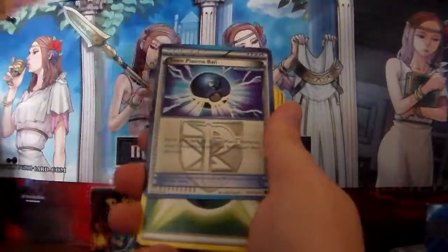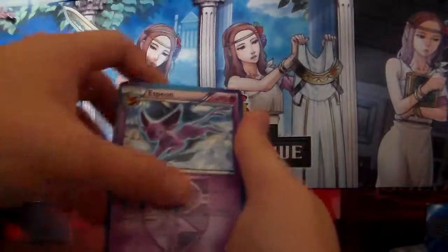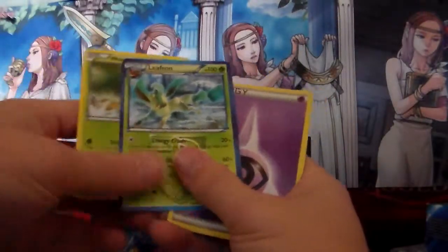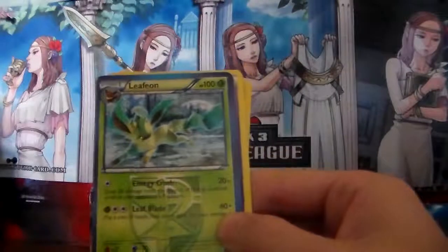Beldum. Team Plasma Ball. Energy. Energy Retrieval. Espeon. It's Leafeon on the front, right? Eevee — it's a theme box. Oh, there's Leafeon. There we go. Jesus Christ. Team Plasma Leafeon — I never owned a Leafeon before. Team Plasma in the deck is called Plasma Freeze. Makes sense.